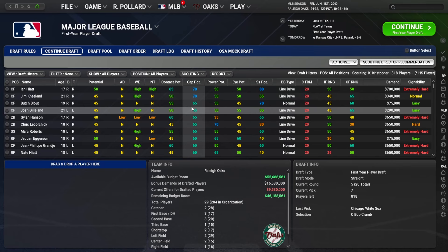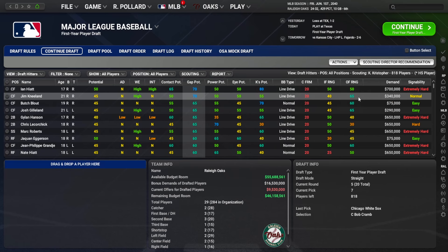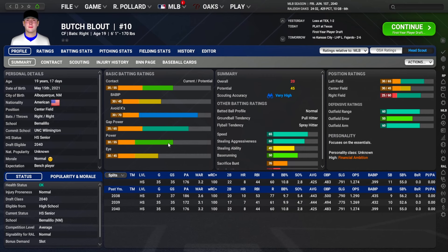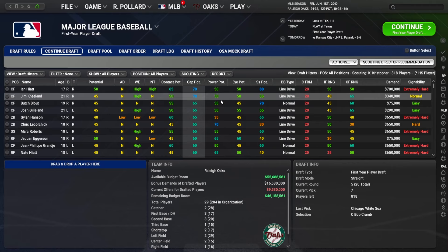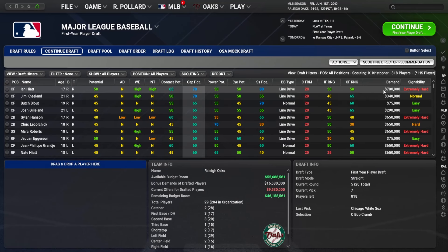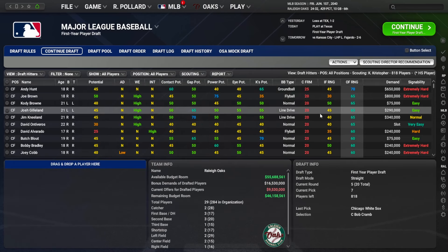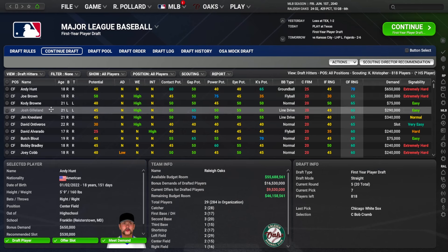Late rounds: we take a few more guys with good personalities but modest ratings as developmental swing plays. It was a really weak draft class overall. Then we offered Spencer Bennett a $10.5 million bonus — his demand was significantly more than $9 million to sign. So who knows, maybe Spencer Bennett will be a part of this team, maybe he won't. That wraps up the 2040 first-year player draft for the Raleigh Oaks.